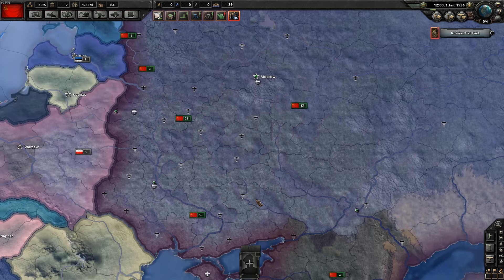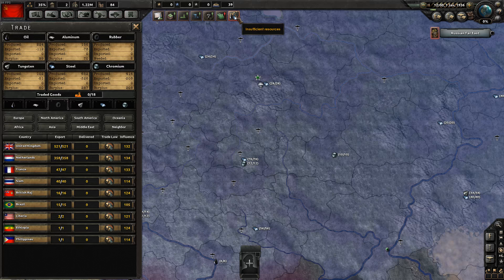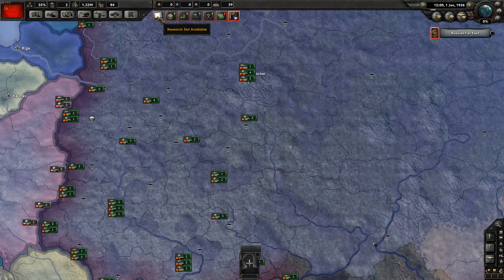With every grand strategy Paradox game — EU4, Victoria — you find yourself with lots of tabs at the top. These give you notifications and specific alerts that need to be dealt with. We're going to go from left to right initially. First, research slots are available — you have three research slots. You can click the magnify icon or use the hotkey W. When your research completes, you get a pop-up to choose new research, so you never really need to manually navigate to this screen.